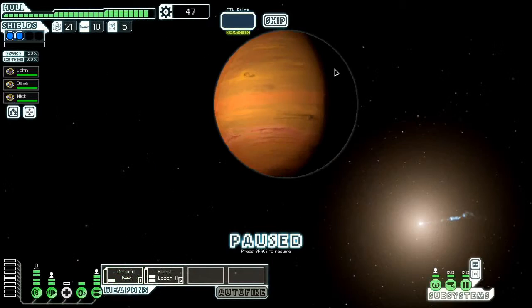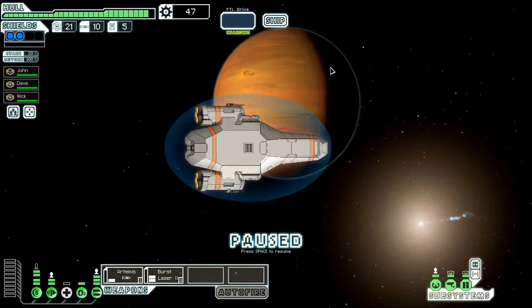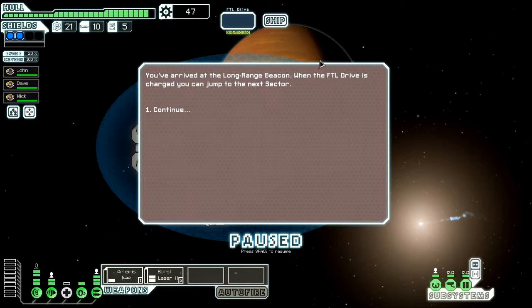Alright, on to the exit. Usually there's nothing at the exit, or at least nothing hostile — unless you wait too long and the rebels have taken over the exit, in which case you have to fight your way through and it's a big pain.